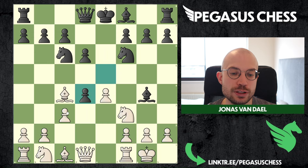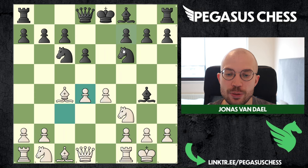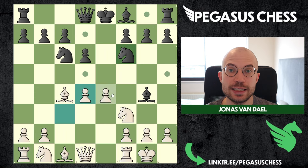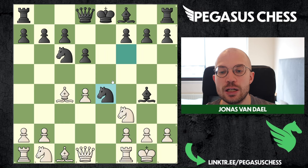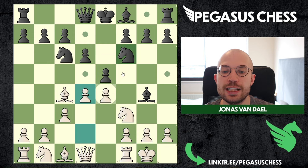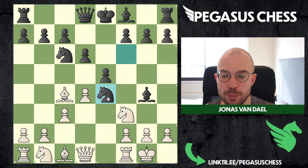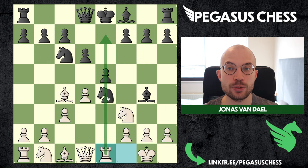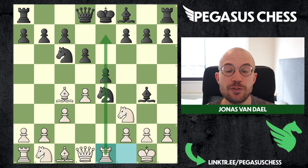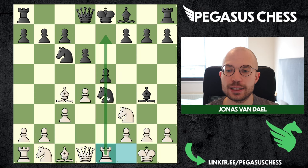Black could also capture in the center and still take this free pawn if they want to, or they can play bishop e7. I'm going to look first at what if they capture this pawn, which is the most played. We are going to play rook to e1 — the goal is to get the rook on the same file as the enemy king so we can have some tricks. The knight also has to move, so probably knight back to f6.